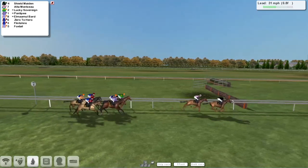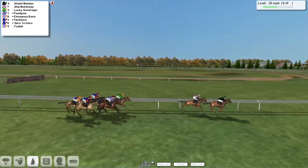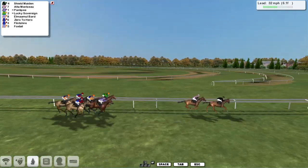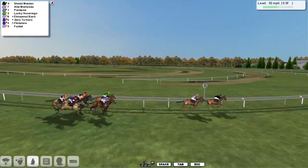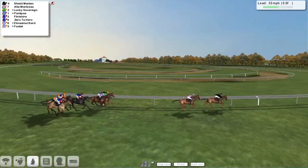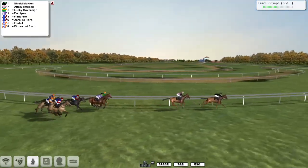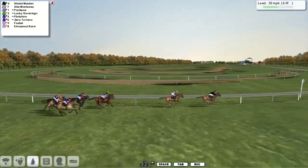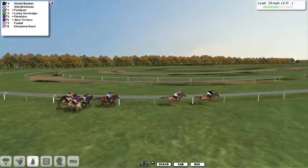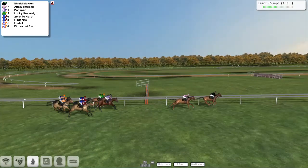Probably no more than a dozen lengths off the lead if that, as they make their way towards the final six furlongs of the Oldborough Cup. And now Shield Maiden starts to push on but immediately gets a response out of Alta Monceau, who tries to go with him — a length and a half clear now. Shield Maiden leads, Alta Monceau is in second. Gap of four lengths still to Ponty P and Lucky Sovereign, then Flinshire and Zero to Hero. After that one comes Foxtail, and Elmar Moulbard has dropped to the back, but it's Shield Maiden who's got the lead by about a length and a half to Alta Monceau in second.